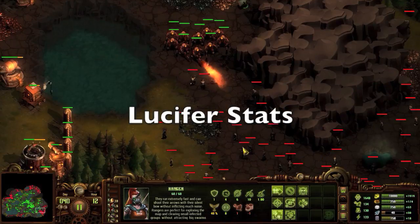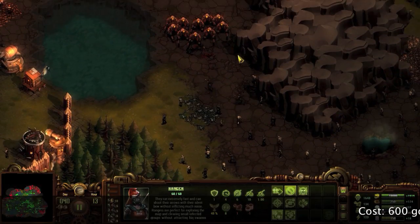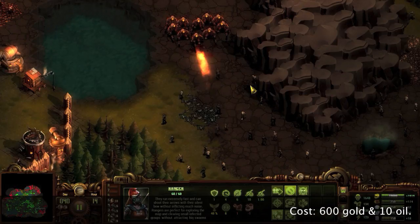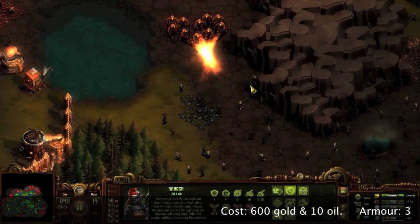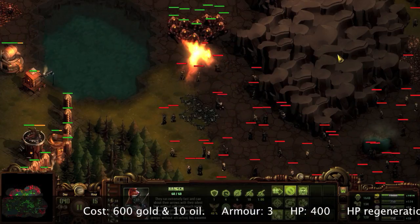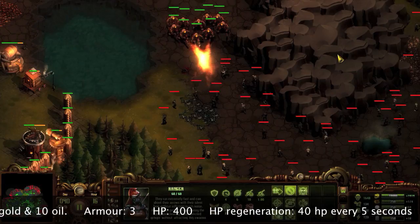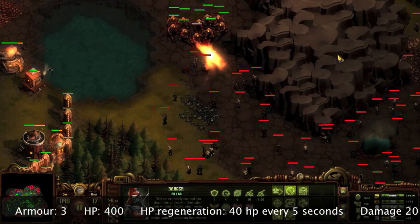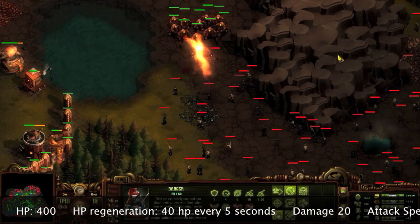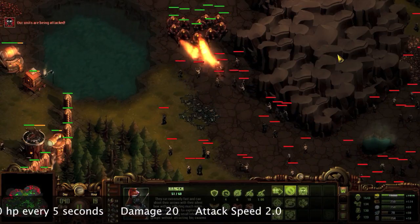Lucifers require research and building of a stone shop, foundry, and engineering center. Lucifers cost 600 gold and 10 oil. They have a medium armor rating of 3, a maximum health pool of 400 with the highest regeneration rate of 40 health every 5 seconds. Lucifers are unable to become veterans. Their base damage of 20 and attack speed of 2 per second remain the same. Lucifers do splash damage.